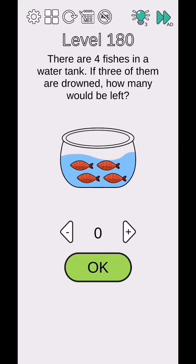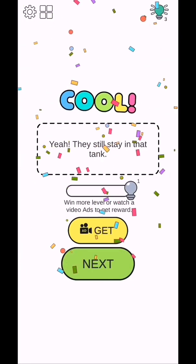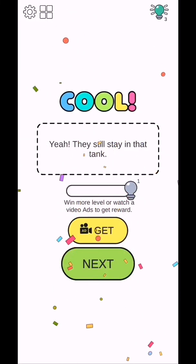Level 180 - there are four fish in a water tank. If three of them are drowned, how many would be left? All four are still in the fish tank, so the answer is four. Level complete.